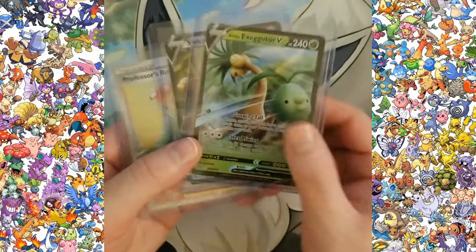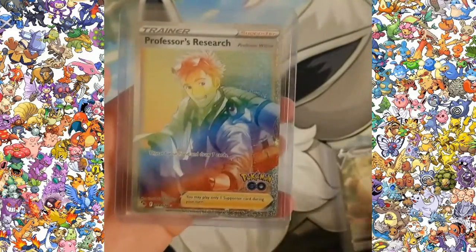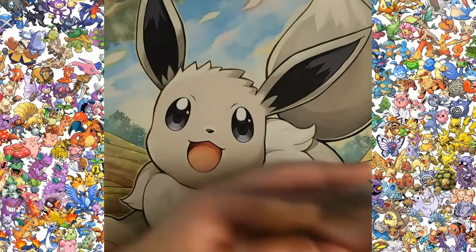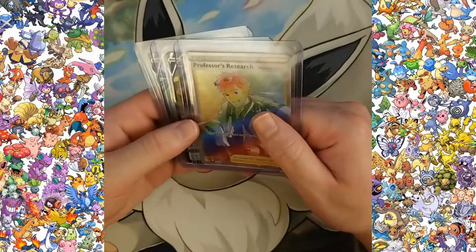Just as kind of an overview, we got an Alolan Executor V, a Slacking V, as well as the rainbow rare Professor's Research. Thank you all for hanging out and watching this video — I appreciate it, and I'll see you all next time.